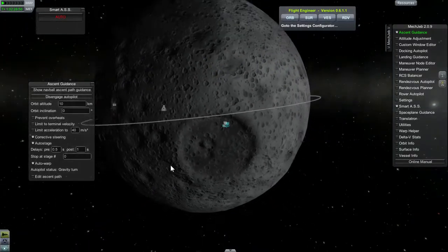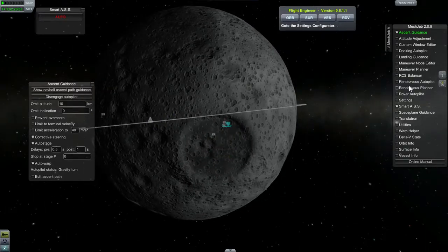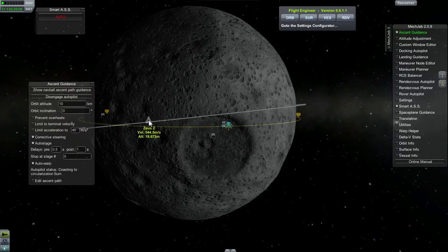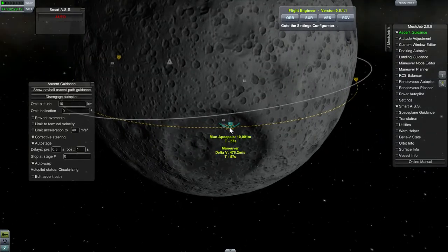You can see that the command module is not going to be able to match us exactly, so we are actually going to be using the rendezvous autopilot, which will handle pretty much up to the actual docking of the two ports. Right now it's about to hit 10 kilometers, so it wants to push into orbit now.